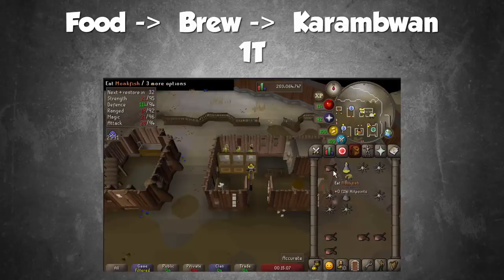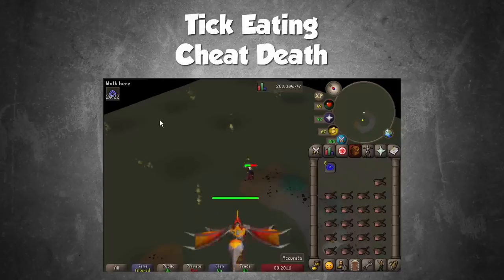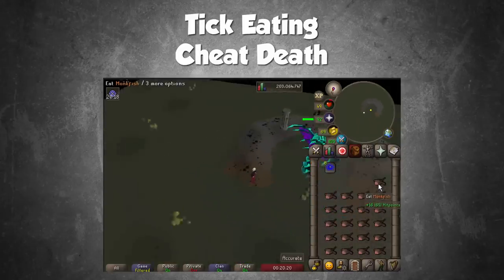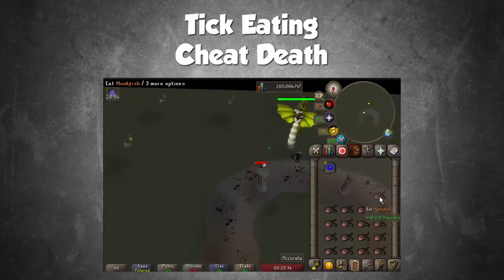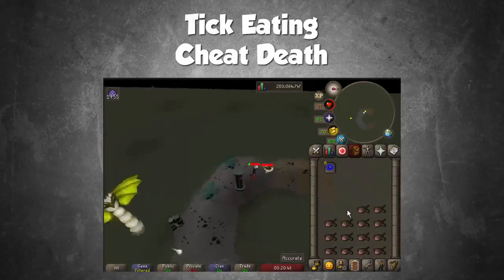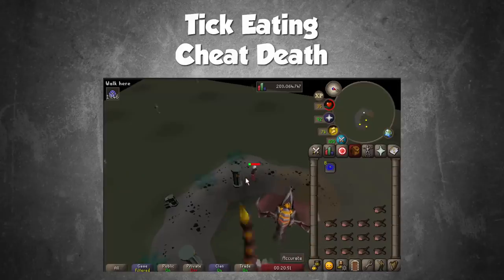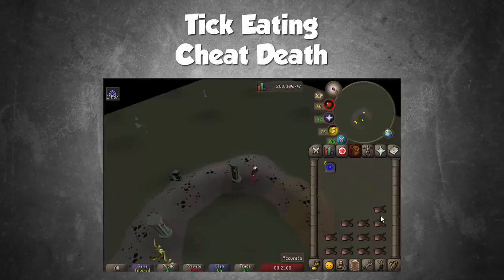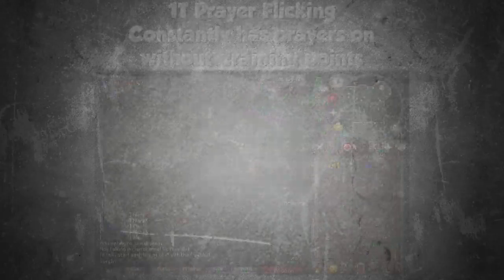Another form of tick eating you'll see me replicate at Zulrah: on some ranged and magic attacks, damage is calculated before the hit splat appears. If you time your eat correctly, you can cheat death. For example: I'm at 27 HP at Zulrah, Zulrah fires a ranged attack, I have no protection prayer up, and that 27 damage has already been calculated. If I eat at the exact moment before that hit splat appears — on the same game tick — I'll still take the 27 damage, but because I ate, I'm now at 16 HP instead of dead. This is how you can avoid burning through food by cheating death when you eat on the right tick.